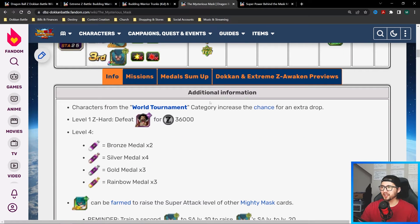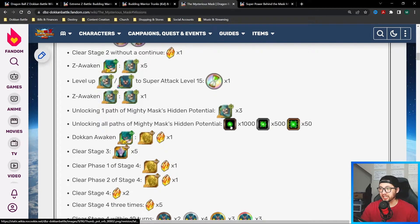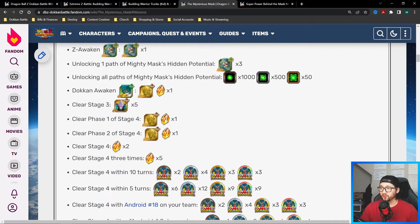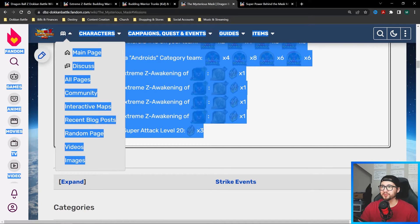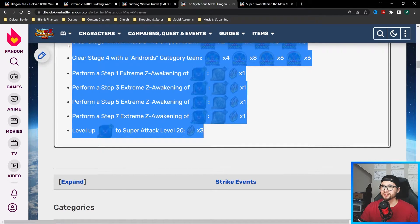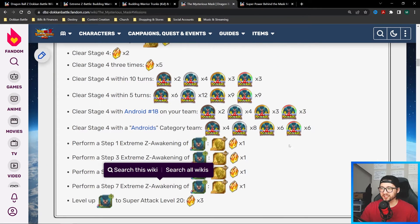On top of that, there's no reason you shouldn't farm them — you get six free stones just for completing all the difficulties on each stage. Look at all these stones from the missions, plus different gifts, potential orbs, and Hercule statues to sell for Zenny. There's no way you shouldn't be motivated to complete these events just for the rewards.